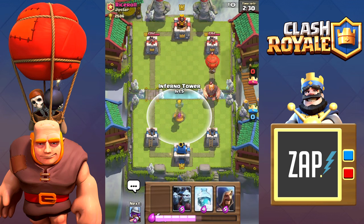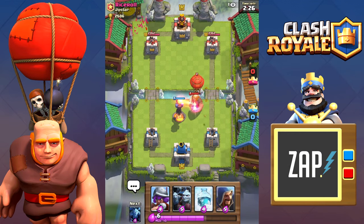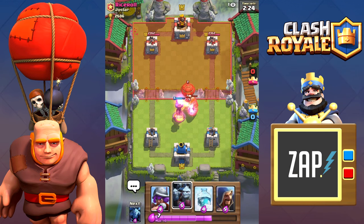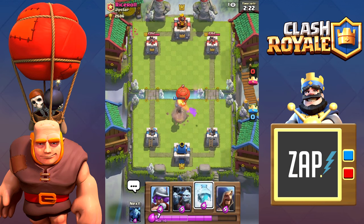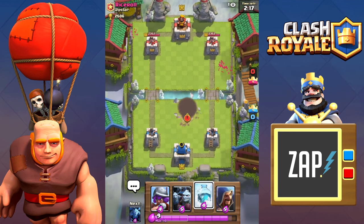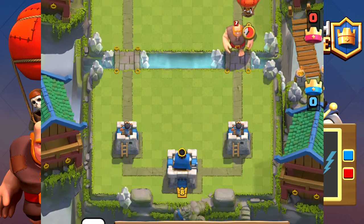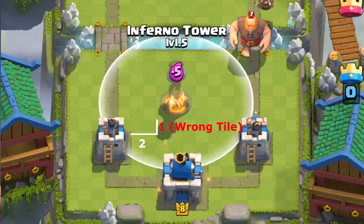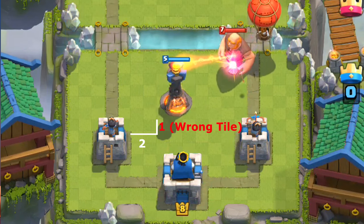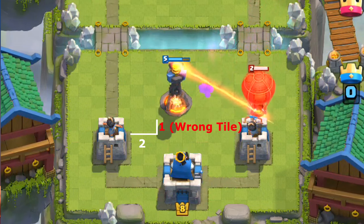The inferno tower is the absolute best counter to the balloon and giant strategy. Placement is the key to beating the strategy effectively. If you place the inferno 2 tiles to the right and 2 tiles up from the opposite lane, it can take out the giant and the balloon by killing the giant once it reaches the tower, and allowing both towers to hit the balloon to ensure it gets destroyed. If you place it below the effective spot, you will only weaken the giant and the balloon will continue to head to the tower, taking too long to kill it and allowing it to get a few massive hits off.